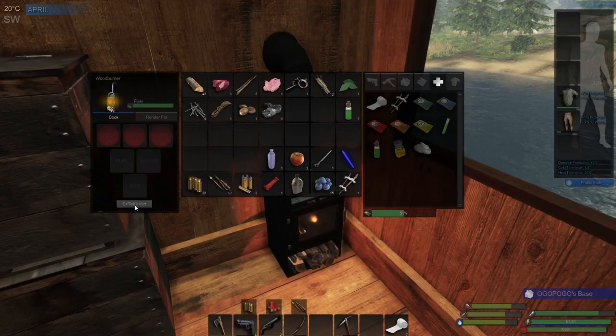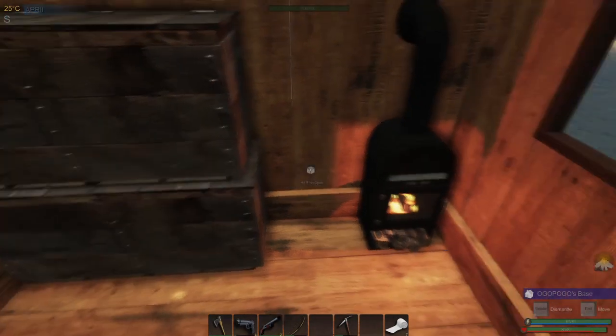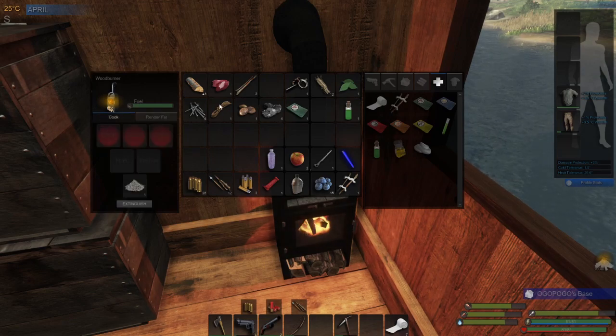I'm going to fire this thing up because I've got to get this liver cooked, and also this is where you render your fat — we've been storing that away from the animals we've killed. You can shift-click it right from the interface or drag it into the render slot, and that will convert the fat into biofuel. I think you can put a maximum of 20 fat in at a time, and I think that gives you about 53 biofuel. Good turnaround — let's get this liver cooking as well.